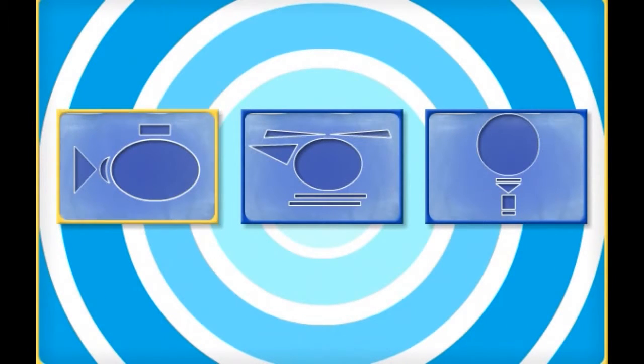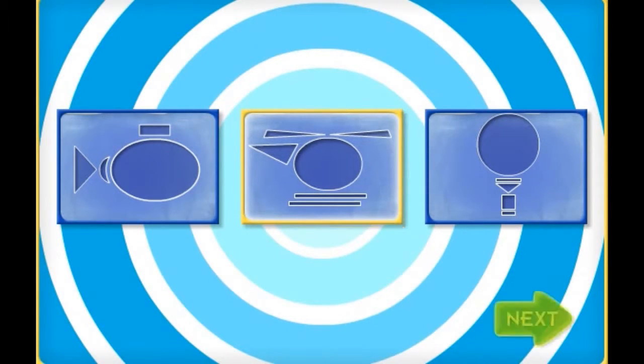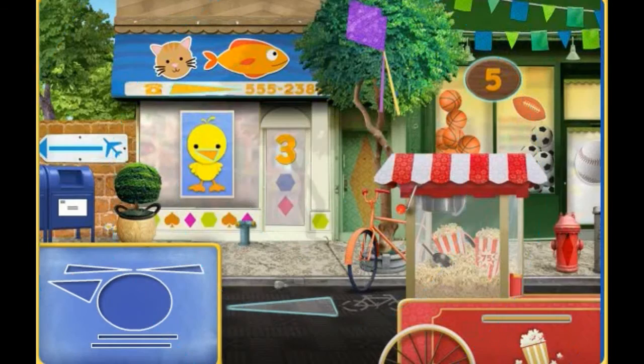Click the blueprint of the submarine, helicopter, or hot air balloon. Helicopter! Next! Help me search Umi City for shapes! When you find one of the shapes we need, click on it to collect it! These are all the shapes we need to make our helicopter! Ready? Let's go! Start looking for shapes!